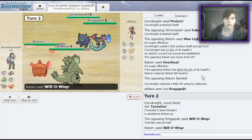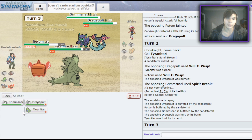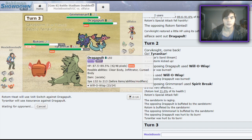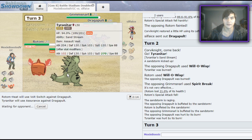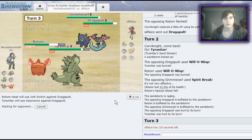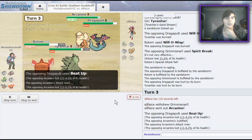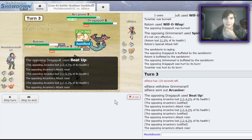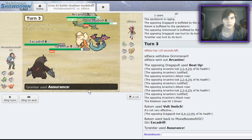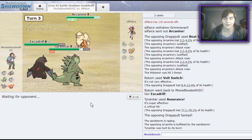He goes for Will-O-Wisp — I honestly didn't expect that, that's really interesting. Spirit Break is going to lower my Special Attack though. I think here I go for that slow Volt Switch into my Excadrill and I can go for Assurance for a bit of extra damage on that Dragapult, because I should be faster on my Rotom — 107 vs 88 — so that Volt Switch into Assurance is going to do a decent chunk of damage. There's the Arcanine — he's Justified. I think he just loses though because I can bring out my Excadrill; if this Assurance KOs, I'm in a good spot. Oh, the crit — but Assurance does double base power and I am Tyranitar.